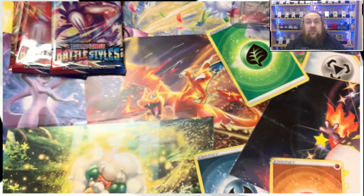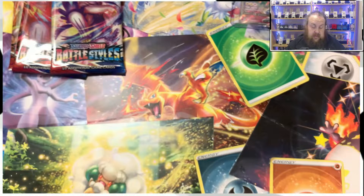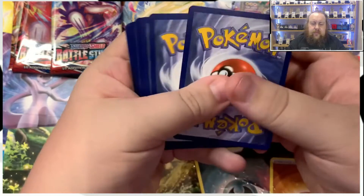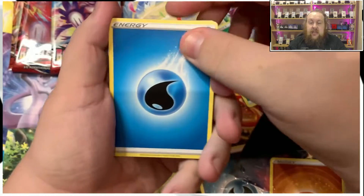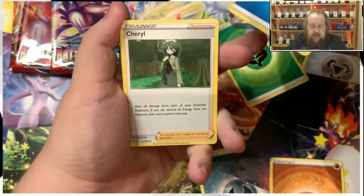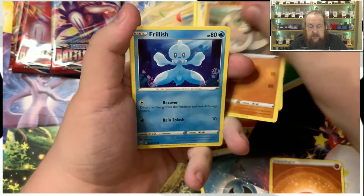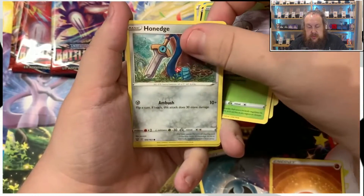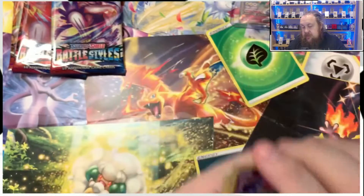I think in the future, the ones that I look at and think could get a high grade, I might get them graded. I've only got one graded card at the moment, so it would be nice to get some more — especially ones that have more sentimental value to me. Pack six: Water Energy, Cheryl, Rapid Strike Energy, Beedrill, Silicobra, Frillish, Houndour, Scatterbug, Honedge, Regirock, Boink, and Dramplin.